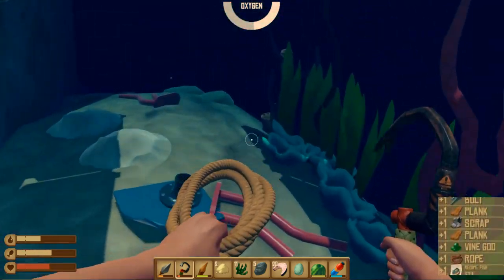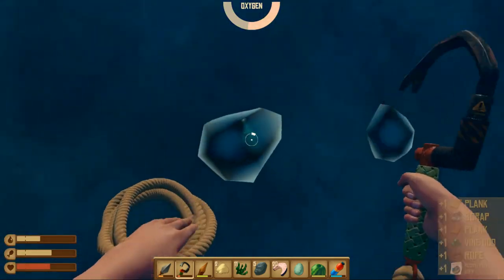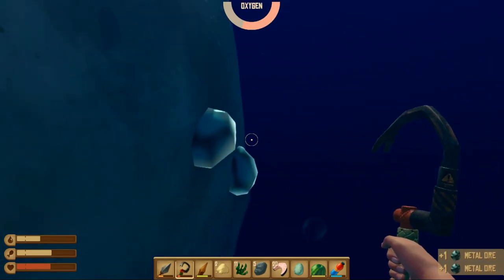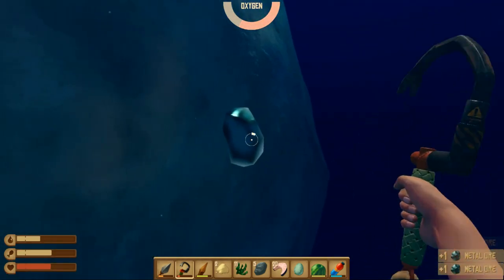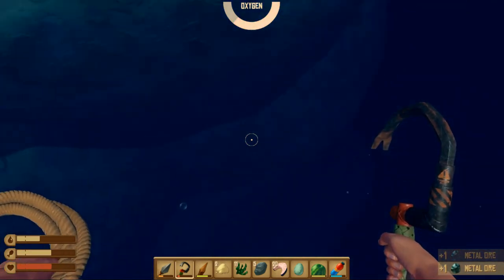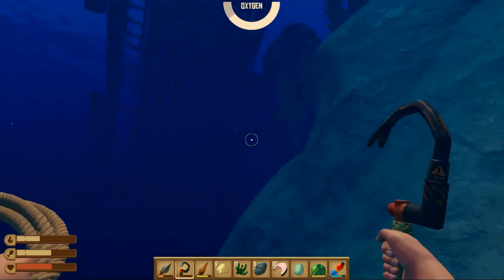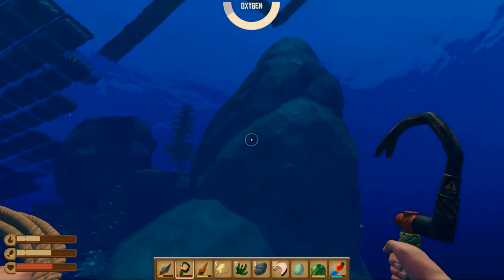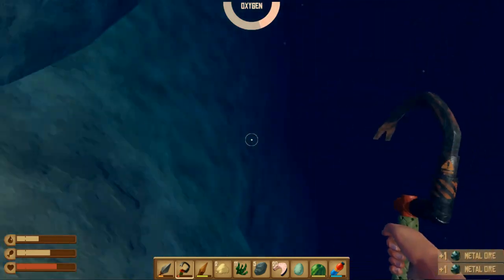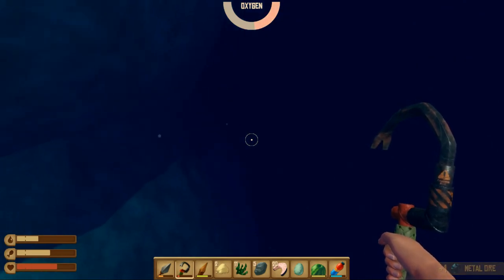We got another chest, that's great. We got metal ores too. I see 2 more on the other side. We got metal ores and 2 chests, that's great. They are plastic chests but even so chests give something. We got a few more ores.